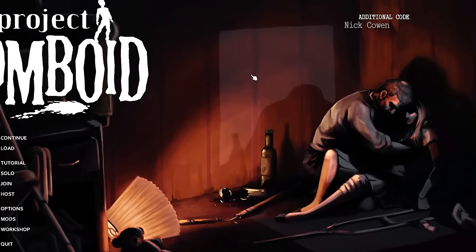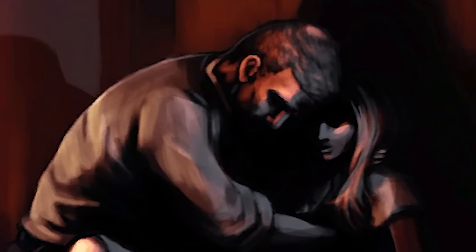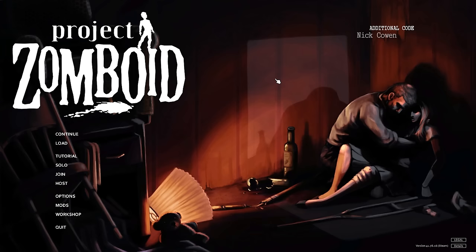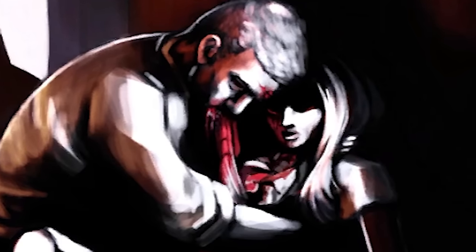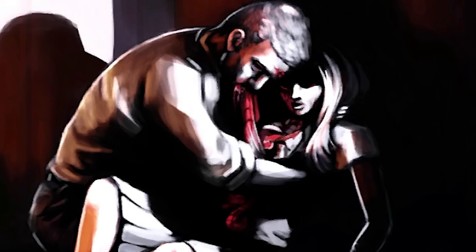In the menu screen, you can see the two in a dark barricaded room with Bob holding onto the injured Kate. At first you would think this is a wholesome picture — two survivors consoling themselves in what seems to be their last moment before zombies break down the weak barricade. However, every few seconds lightning will strike in the background, which illuminates the room and shows that Bob is actually gnawing on Kate's neck — he is a zombie. How or when he became a zombie is completely unknown as he was the playable character in the tutorial. That menu screen feels a lot more darker with this information.